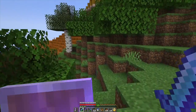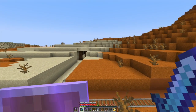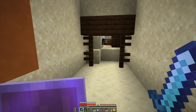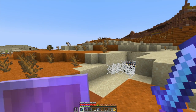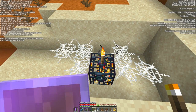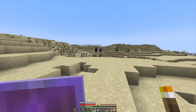Wow, there's a mesa here. Oh nice, there's sand over there — desert. Mineshaft, oh excellent! There's a spider — I can deal with spider now that it's light. Another spider. A string, a spider spawner on the surface! And another spider spawner. Was that a ruined portal? I think it is.